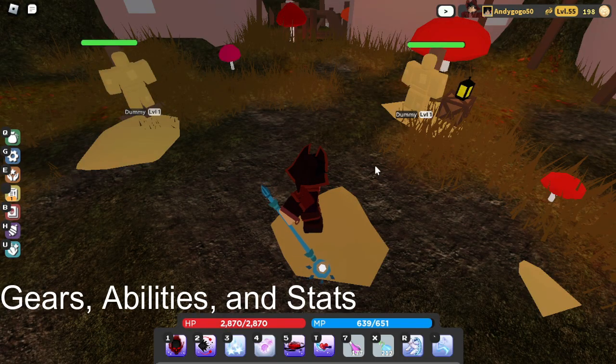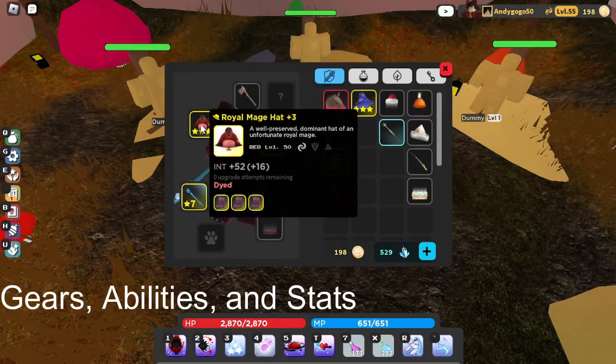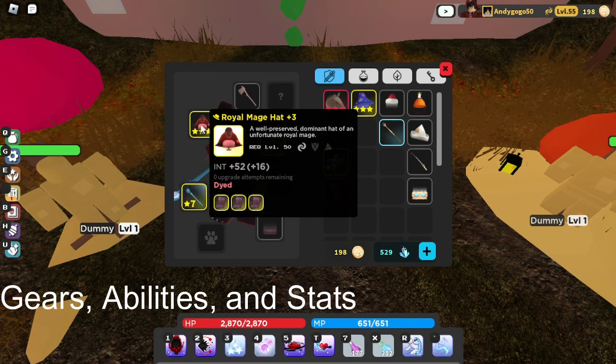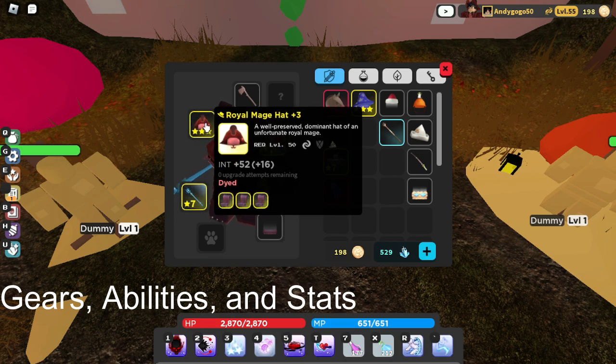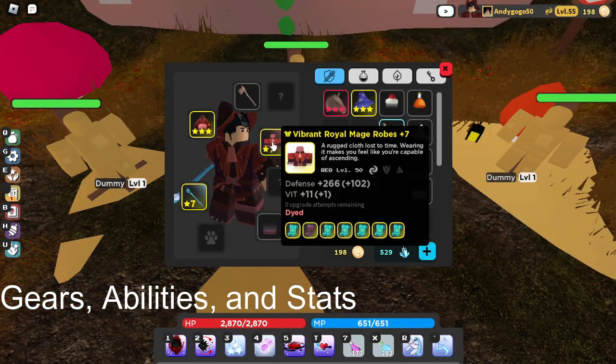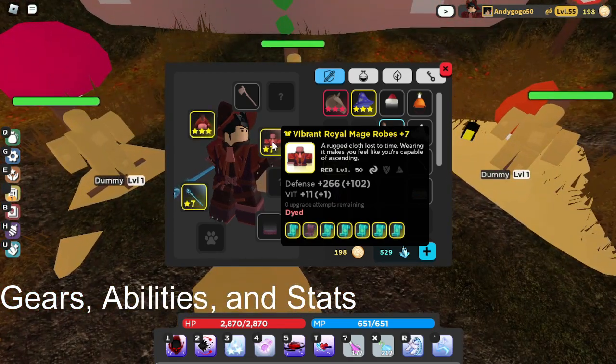Now I'll be going over the gear, abilities, and stats you'll be using as a warlock. For headgear I like using the Royal Mage Hat — mine has three Curse Girls on it, so it gives 52 Intelligence. Very good hat. You could use the Wise Beard but that literally kills your HP and makes you very slow.